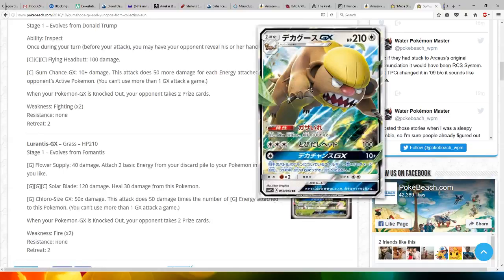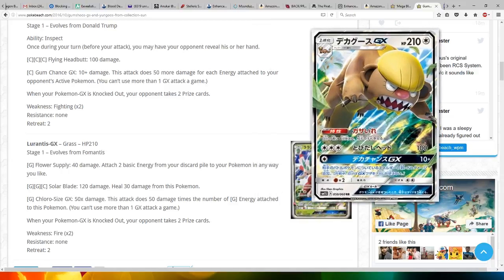Then we've got Gumshoos, which has the ability Inspect. Once during your turn, before you attack, you may have your opponent reveal his or her hand. For three colorless energy, Flying Headbutt does 100 damage. For one colorless, the Gumshoos GX attack does 10 plus 50 more damage for each energy attached to your opponent's active Pokemon. You can't use more than one GX attack per game, so that might be useful if your opponent has high energy costs for their moves.